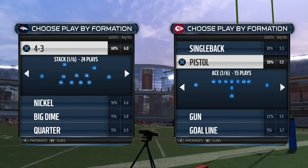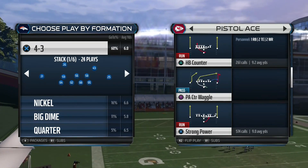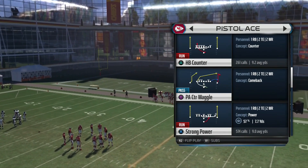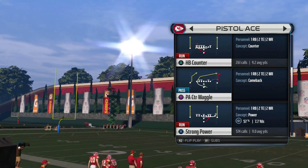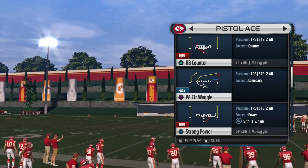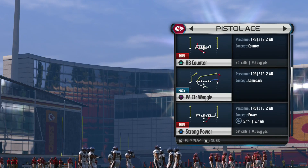Now we're going into the Pistol Ace. I'm not going to break down the counter and all that stuff out of every formation — I'll just break it down once. Let's look at the counter and the strong power. The difference is that on the counter your left guard and left tackle are the guys that pull, whereas in the strong power it's your left guard and right guard every single time. In MUT, make sure you get mobile linemen as well as a mobile running back.